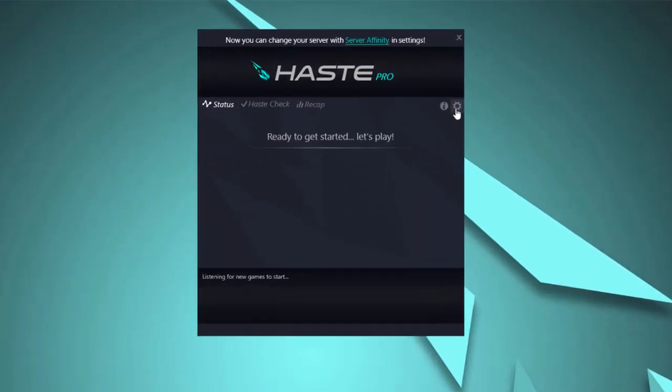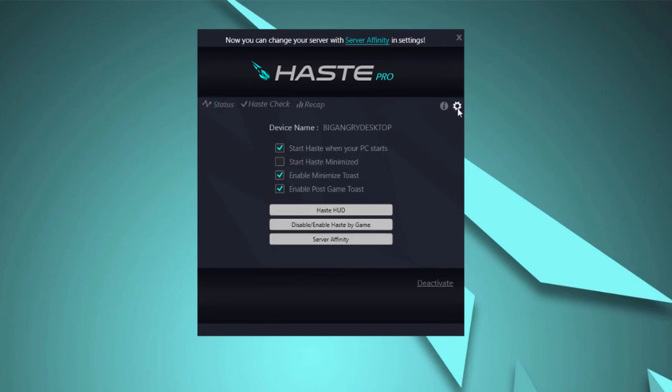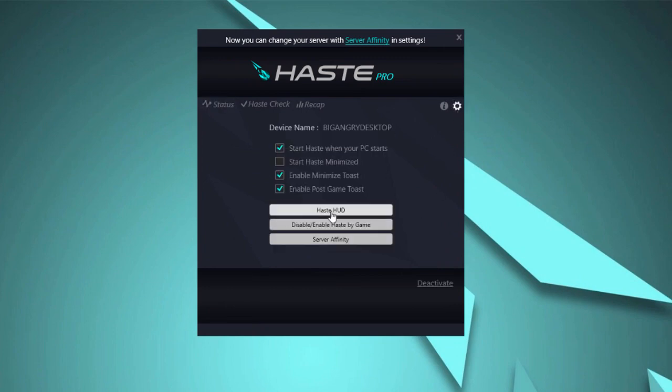To turn the Haste HUD on, first you start by clicking the settings, then you click the Haste HUD button. Here you'll see a new menu with Haste HUD specific settings where you can enable the Haste HUD, change its size, change its transparency, and lock and unlock it so you can reposition the HUD as necessary.